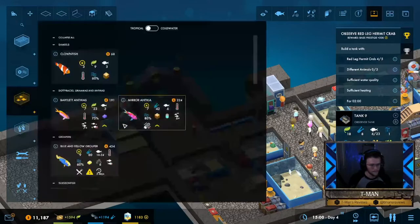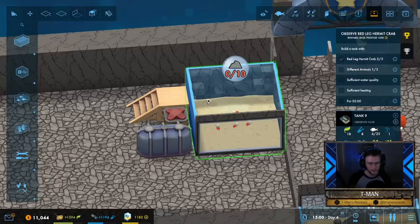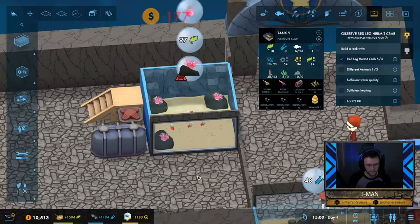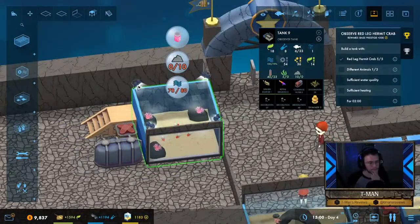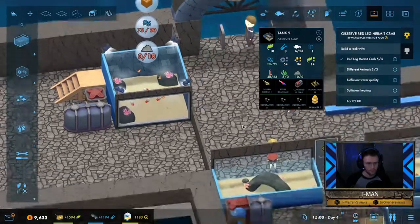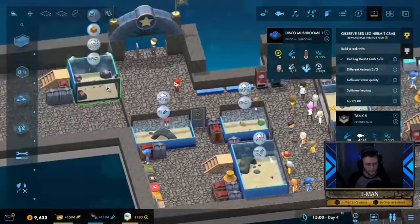Let's move the hermit crabs we already have rather than buying more. We'll find some more fish for the hermit crab exhibit — put some bubble tip anemones in here, three ought to do it. Need lights. Let's put some clownfish in. We're going to need one more fish — we can steal this blue-line dottyback from tank five and just put it in there.